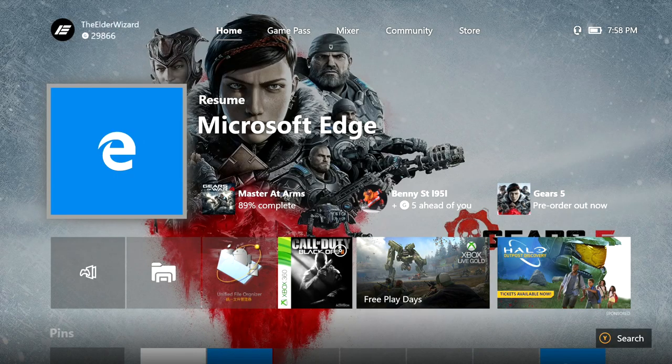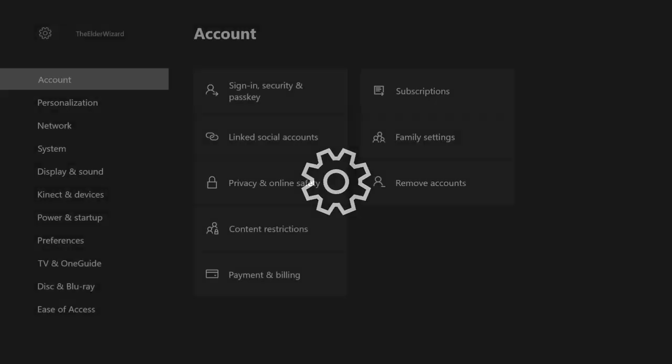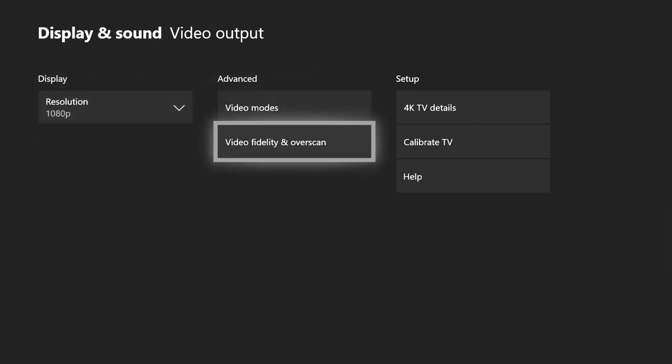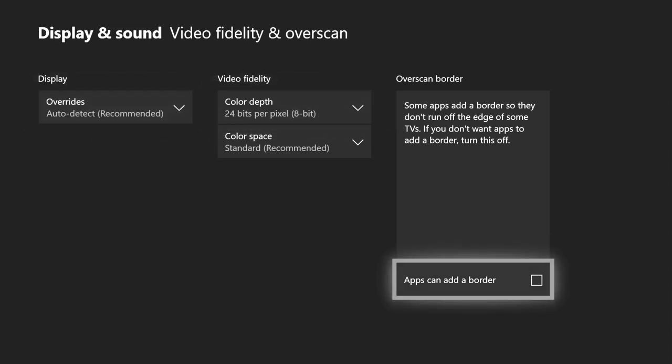Before I start, go ahead and join my Discord if you're having any problems installing this — link in the description. For step one, push the middle button, go all the way to the right, click Settings. In Settings go to Display and Sound, then Video Output, then Advanced, then Video Fidelity and Overscan. On the right you'll see Over Scan Border — make sure there is no check mark in 'Apps can add border,' or else you will not be able to install any of the mods.